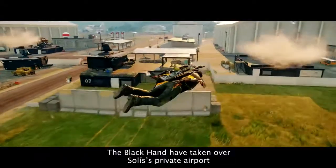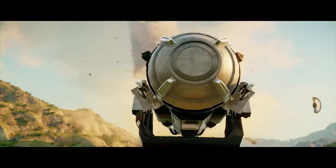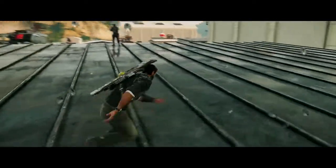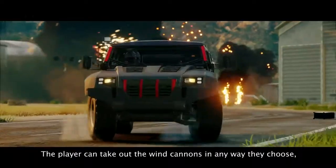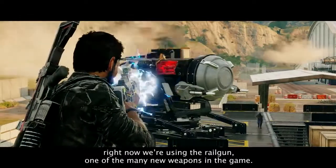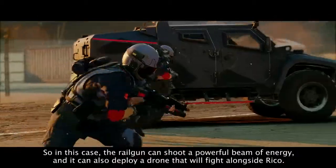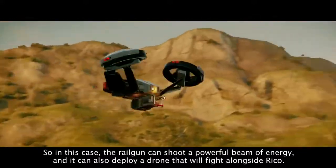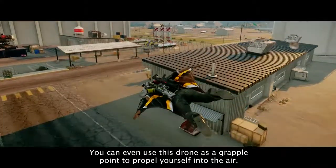The Black Hand have taken over Solis' private airport, and to progress, Rico must take out the wind cannons that are holding the tornado at bay. The player can take out the wind cannons in any way they choose. Right now we're using the Railgun, one of the many new weapons in the game. All these new weapons have a secondary fire option — in this case, the Railgun can shoot a powerful beam of energy, and it can also deploy a drone that will fight alongside Rico. You can even use this drone as a grapple point to propel yourself into the air.